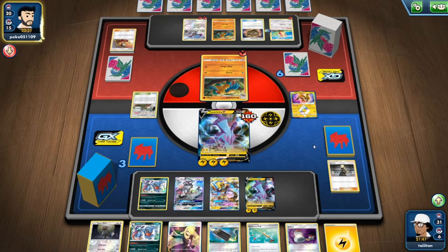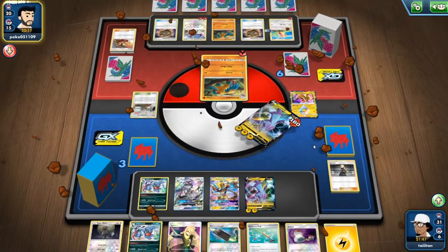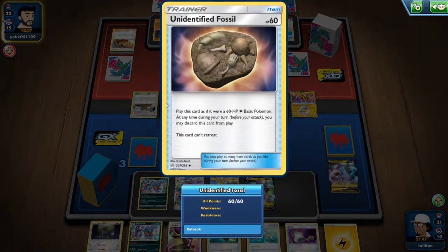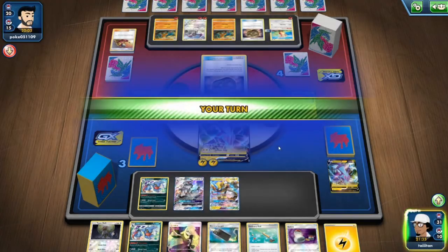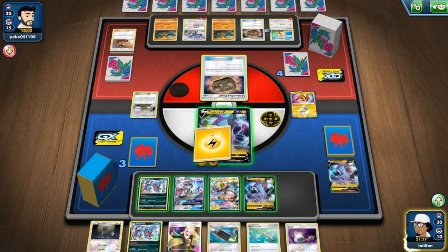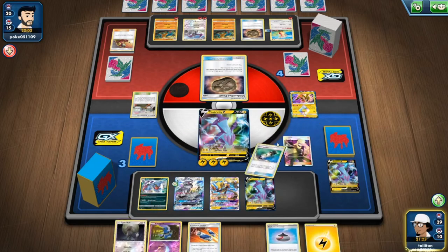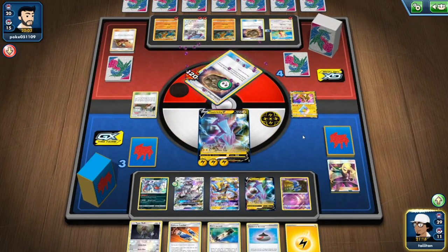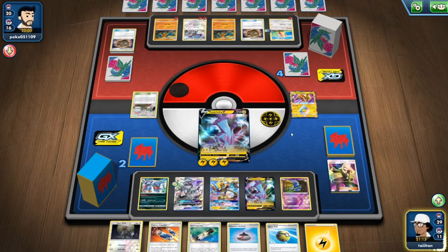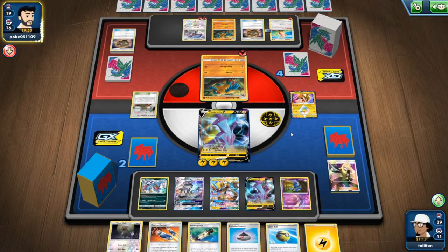So it's Aerodactyl or Archeops again — but I one-shot all of them and none of them can one-shot me, even with weakness. If they had one or two Fighting Energy they could do Martial Arts Dojo and that would have knocked me out, especially being behind on prizes. All I've got to do is hit him back. I need the third Toxtricity ready. If I knock out Unidentified Fossil, do I get a prize card? I have a feeling I do. Yes — it counts as a 60 HP Pokemon unless it says your opponent does not get a prize.